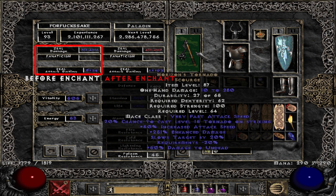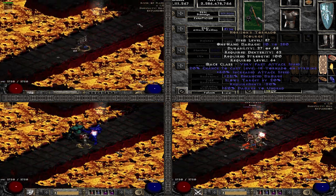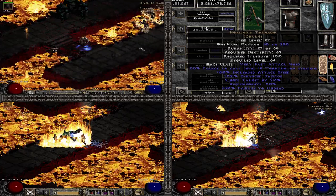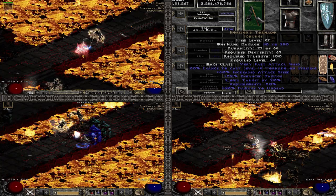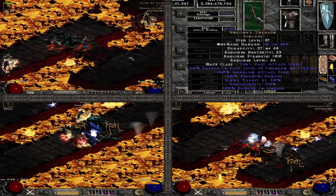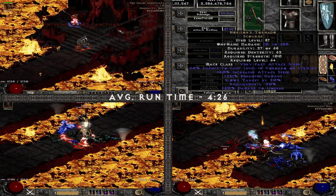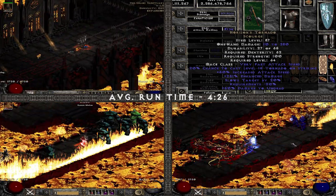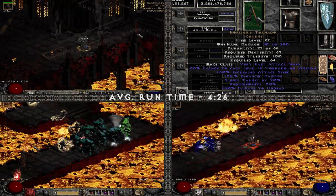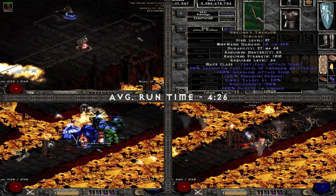Next up, Horizons. I don't have a good reason why I tested it — it's actually quite the opposite of what you want for a Zealot, because Zeal naturally provides a lot of attack speed, so anything that scales with attack speed — like damage, critical strike, elemental damage — does a lot more for you than just more attack speed. But I did it anyway, and it was mediocre: average runtime 4 minutes 26. This is probably where variance plays a massive role, because on paper it shouldn't be possible for Horizons to do better than Redeemer.